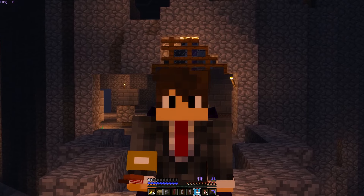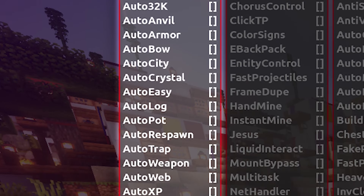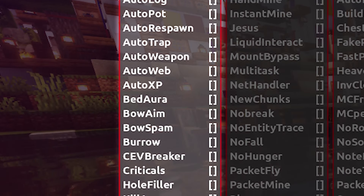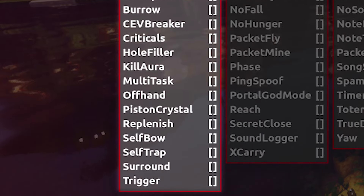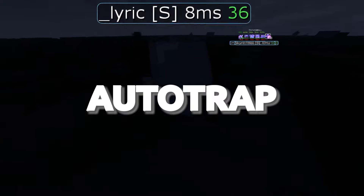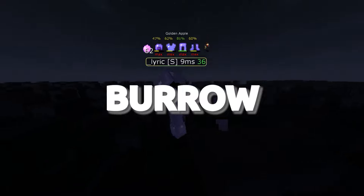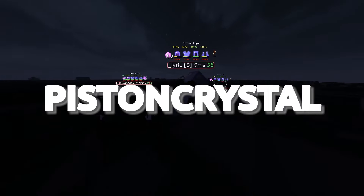K-Hack has over 30 powerful combat modules that are all very configurable. The auto crystal module is good, but it is still a work in progress, so please don't judge it too harshly. Some of the best PvP modules offered by K-Hack include Auto Armor, Auto City, Auto Crystal, Auto Trap, Auto Web, Auto XP, Bed Aura, Burrow, Cave Breaker, Kill Aura, Offhand, Piston Crystal, and Surround.